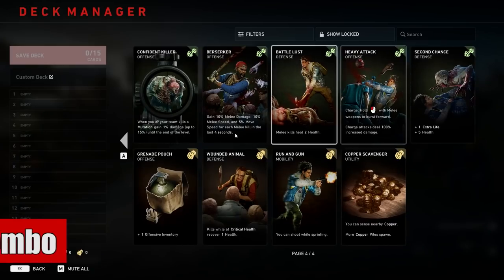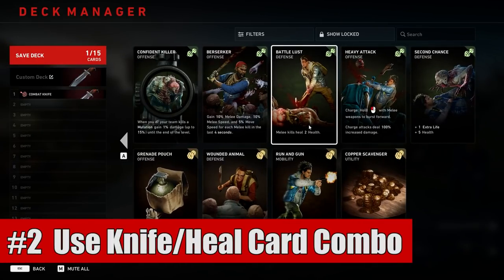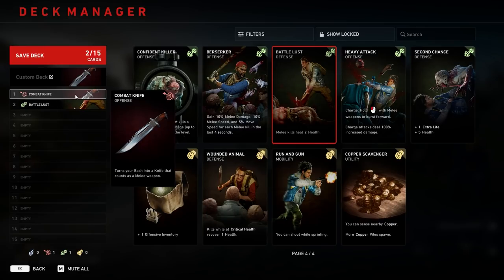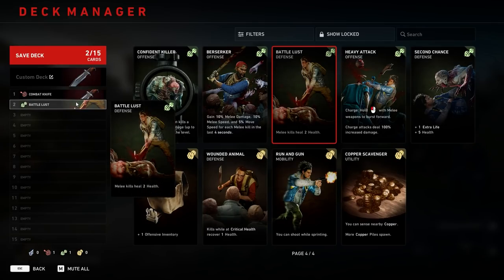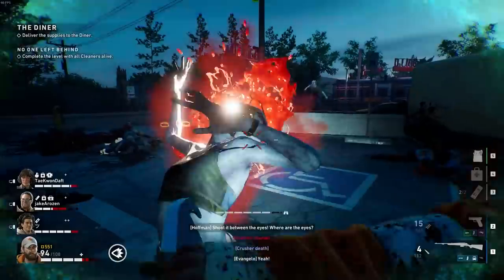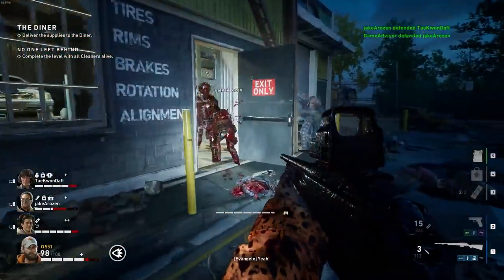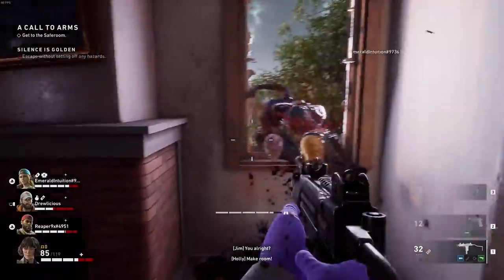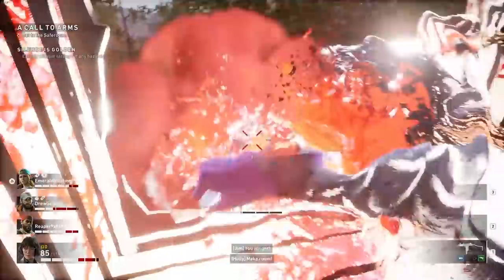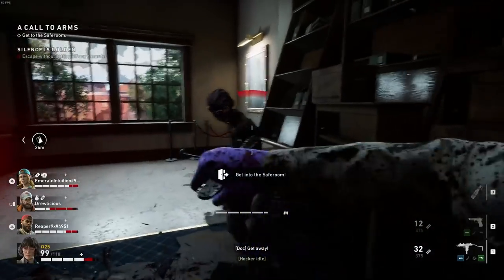Second up is to use the Knife and Heal combo. These cards are something you get very quickly and can be extremely useful. How this works is every time you get a melee kill, you will heal for 2 HP with the healing card, and the knife allows you to one-shot all of the basic infected zombies. So all you have to do is just walk up and knife a zombie here or there, and you'll heal a lot of your HP back. This also helps in emergency situations when you're getting surrounded or reloading and need to quickly get rid of some zombies.